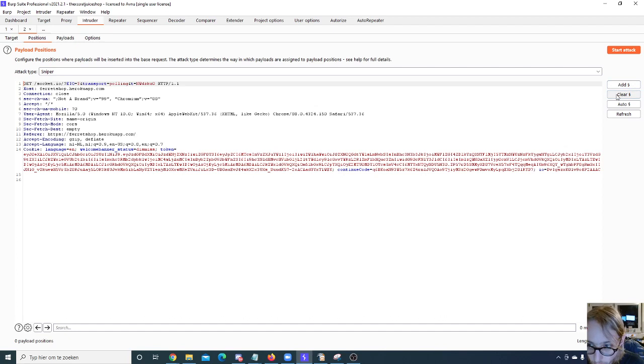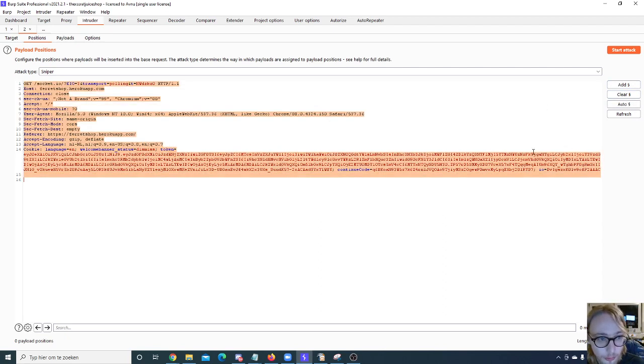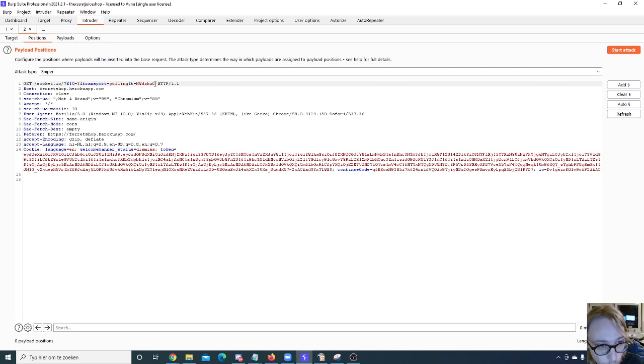You can also select a specific part of the request, click Auto, and it will look for parameters only in your selected text and automatically mark those parameters. We mark parameters because we want to replace their values automatically and rapidly. To do that, we select a parameter and add it to our parameter list. Then we have several attack type options, and this is where things get really interesting: Sniper, Battering Ram, Pitchfork, and Cluster Bomb.